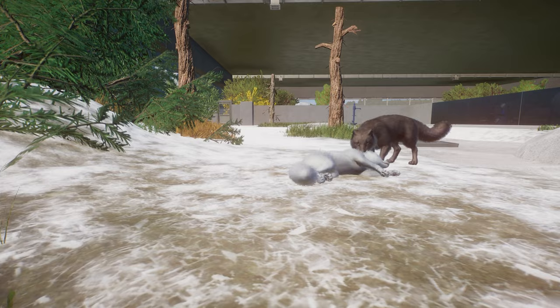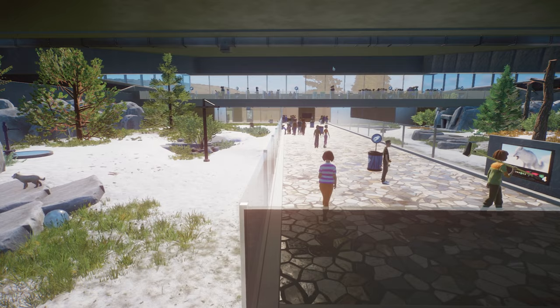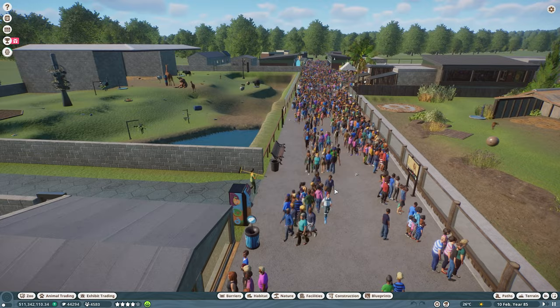Today we're building the first big indoor habitat space which is holding the arctic foxes and wolves. But firstly I've been through a little remodeling because there were some issues with the guests — hunger, thirst and toilet needs were starting to get a little out of control, so I've been squeezing in vending machines where I can. It helped stem the wave of disappointment and complaints because they're always hungry, thirsty and need the bathroom.